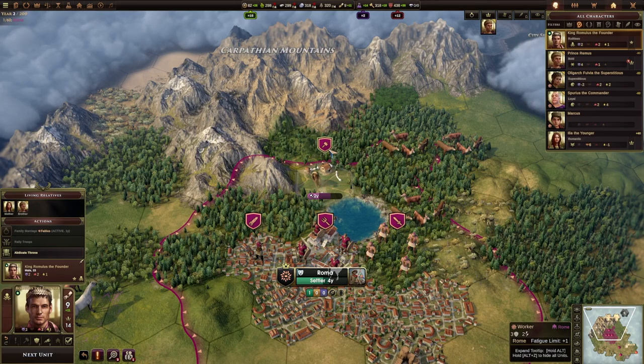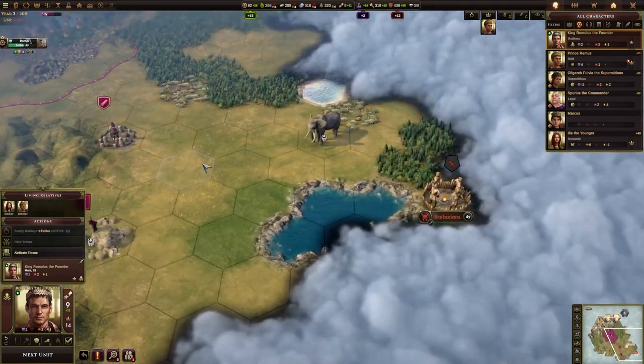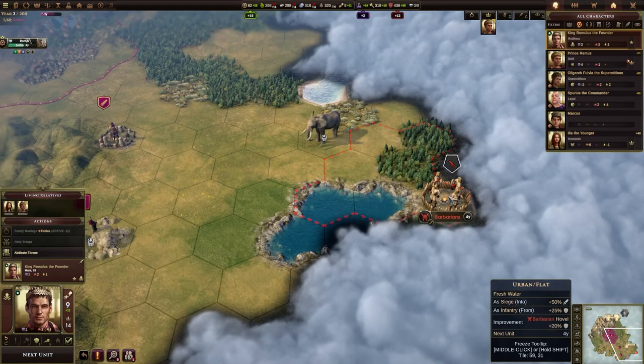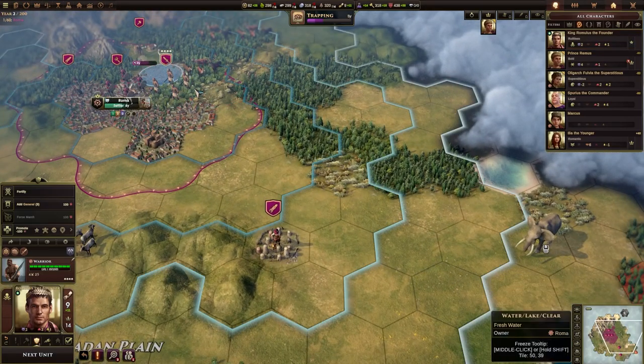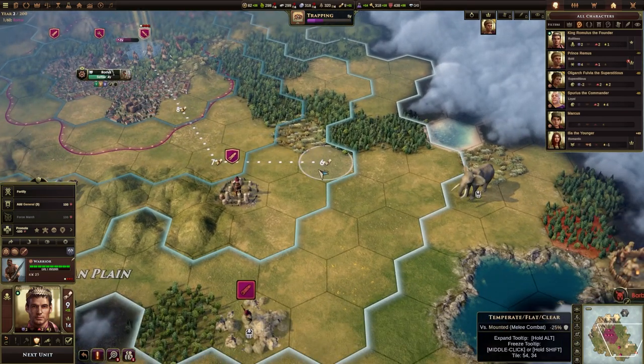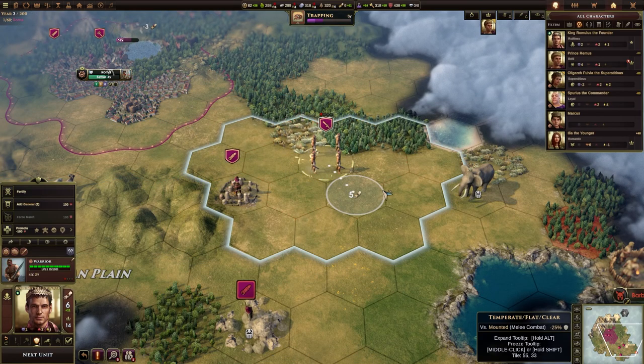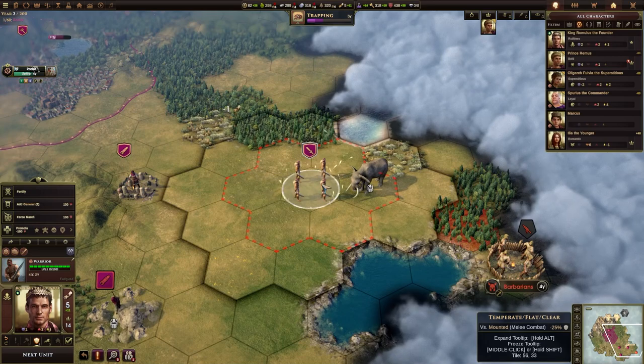The worker is still working on that farm and we've got our scouts around here. We did find a barbarian camp down here and we might want to go and deal with that. So we're going to start moving towards it with our warrior — I'm going to move all the way down to this tile.